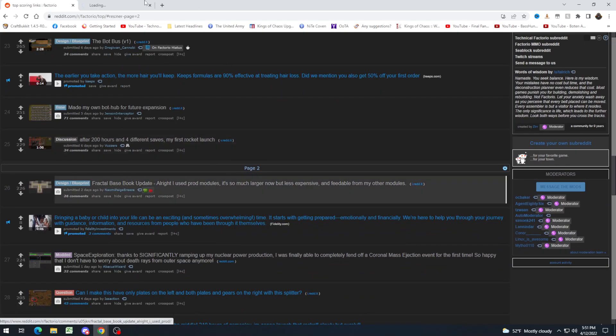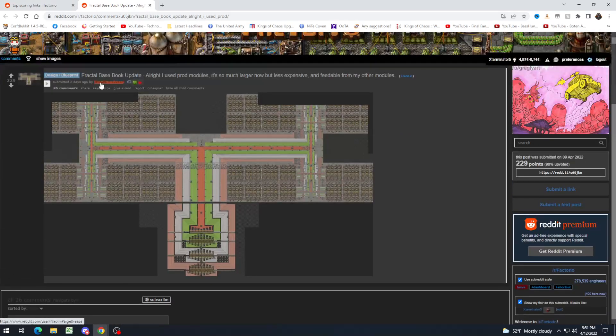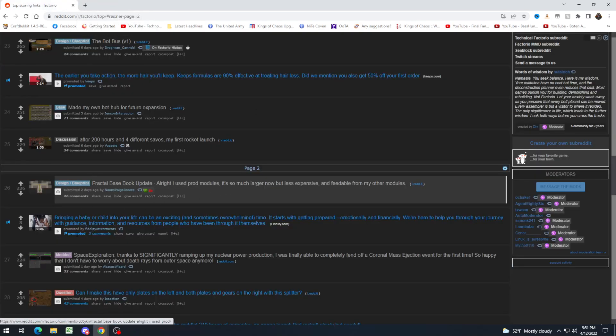Another fractal basebook — they use productivity modules. Oh, this is so glorious. I love this so much. Please come make my base, Naomi. Attention to spacing details like that just makes the entire thing visually pleasing. I wonder how long it took them to make this — it seems really time-intensive.